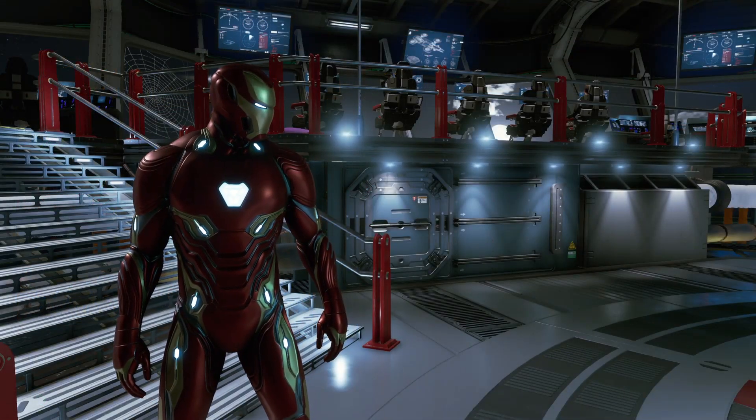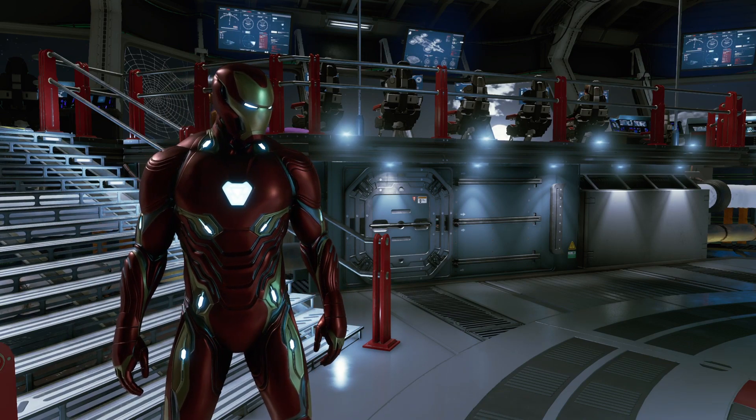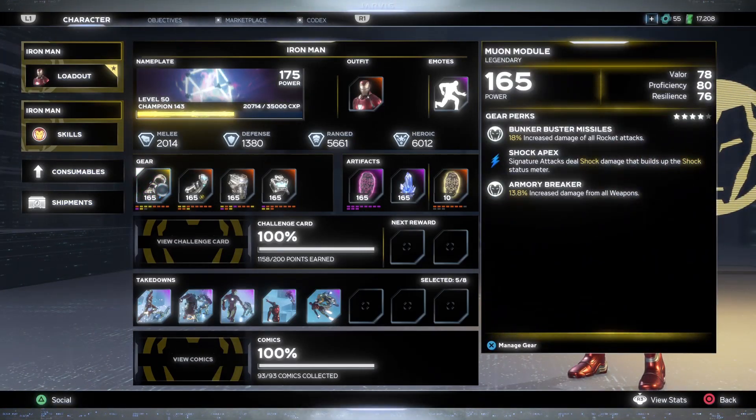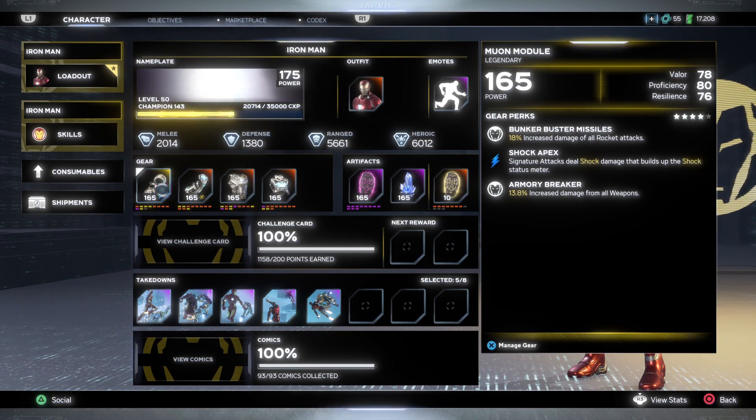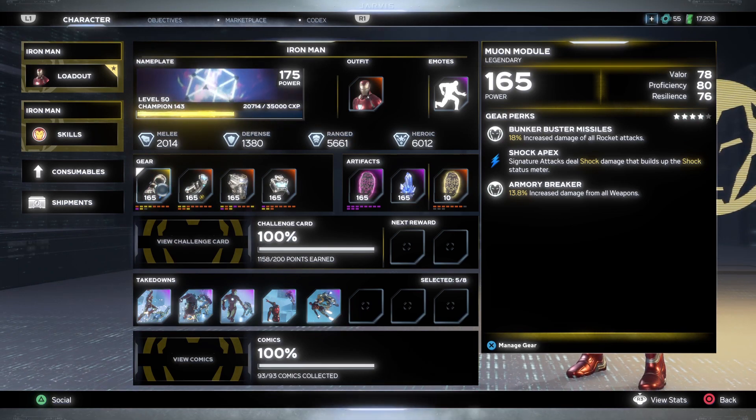Starting off with Iron Man — there are two gear pieces I highly recommend you try to get from that daily Red Room objective. The first is his melee piece. The melee piece can roll with valor, proficiency, and resilience, or you can try to get it with just valor and proficiency. The key perk I was able to get is Bunker Buster Missiles — 18% increased damage of all rocket attacks, perfect for a rocket build. It also has signature attacks that deal shock, and Armory Breaker — 13.8% increased damage from all weapons.